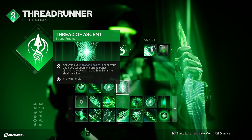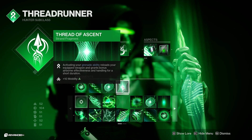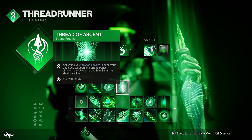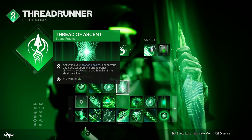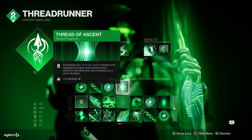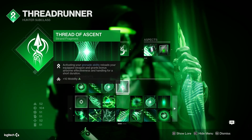The last fragment is Thread of Ascent. Activating your grenade ability reloads your equipped weapon and grants bonus airborne effectiveness and handling for a short duration. The bonus AE we don't really need, but the bonus handling allows us to swap weapons. Activating our grenade ability is also going to reload our equipped weapon, which is great for DPS. This also gives us a mobility stat.